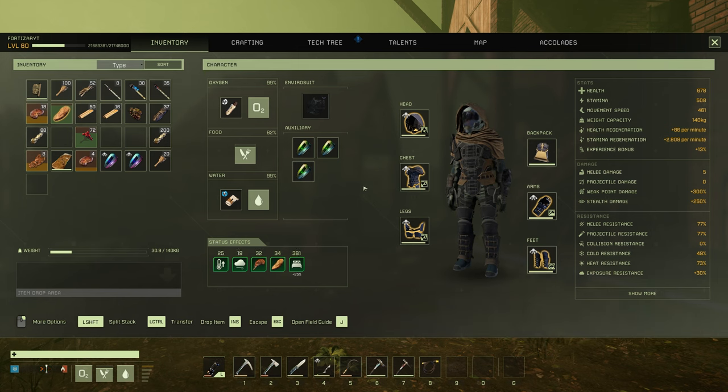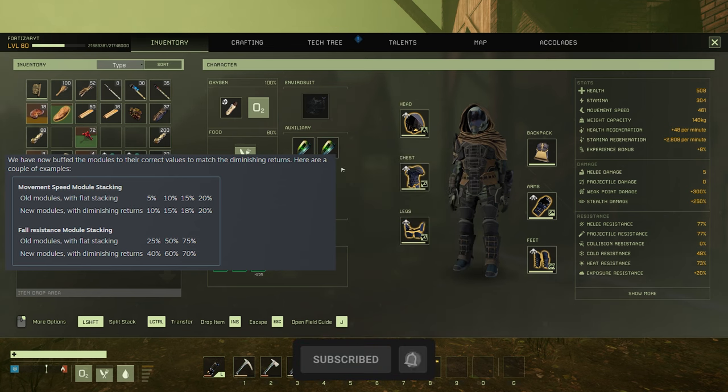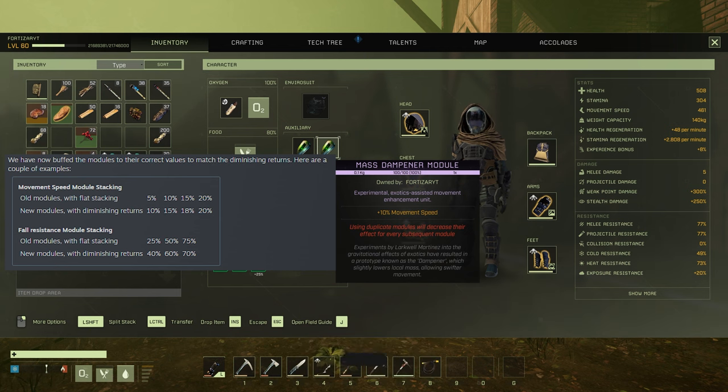This was where the biggest backlash came from last week. You can no longer stack your modules, which happened in the week 91 update. But the mass dampener module is now plus 10% movement speed instead of 5% for one module. You still can't stack these or you will get diminishing returns. This is a good step forward — having plus 10% movement speed is really nice. Basically you're gaining one auxiliary slot, because you're getting the speed of two mass dampeners now in one module, giving you the freedom to test out a build still. You can still use more than one module, but the diminishing returns isn't really worth it in my opinion.